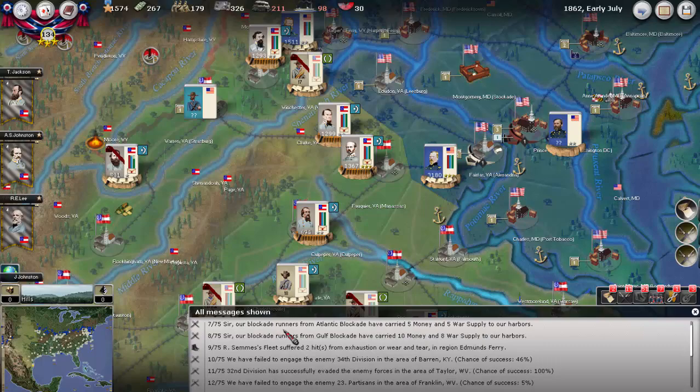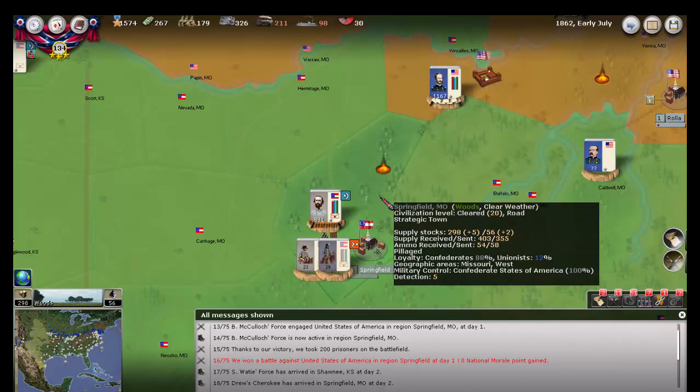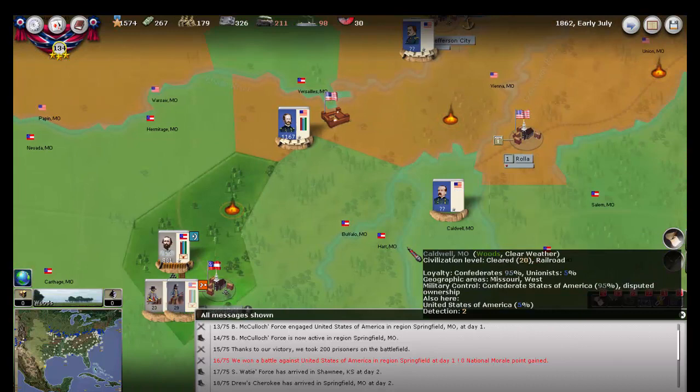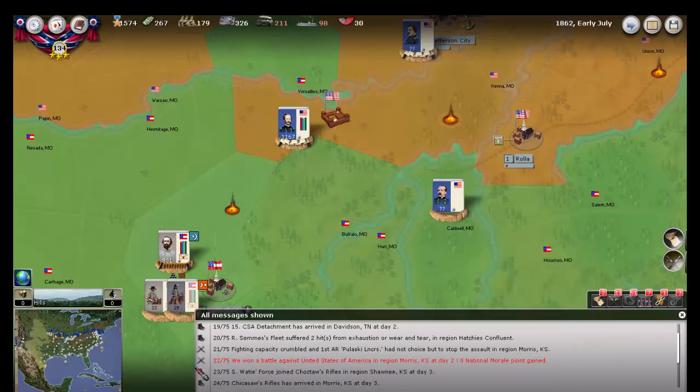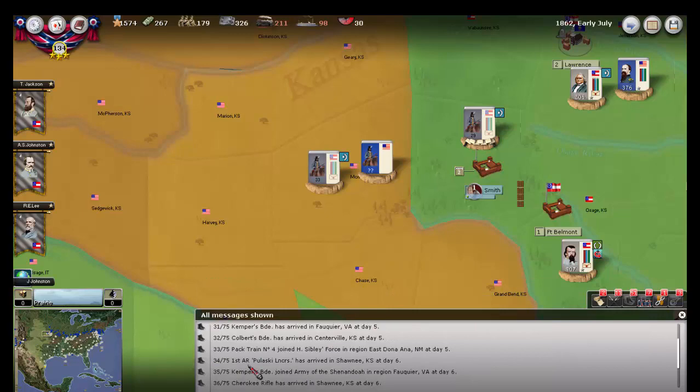Let's take a look at the messages. Some units have been trained. Here we easily destroyed the partisan unit in Springfield, and we still have our depot there. The Union is now taking control of the railroad line in Caldwell, Missouri — that's a smart move. We're still chasing that Union Indian unit out west.